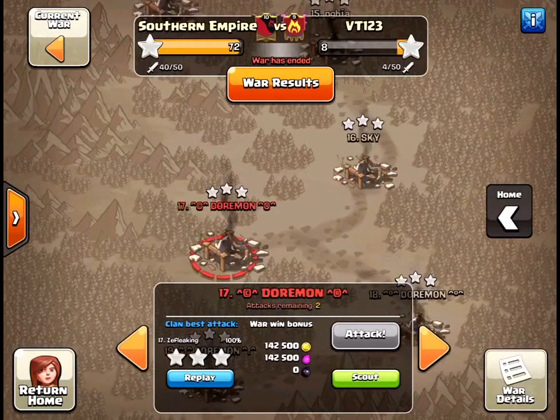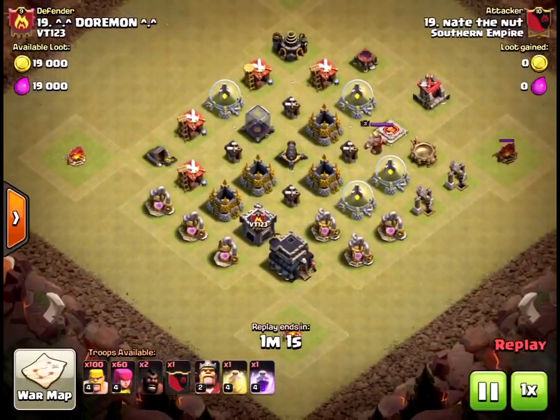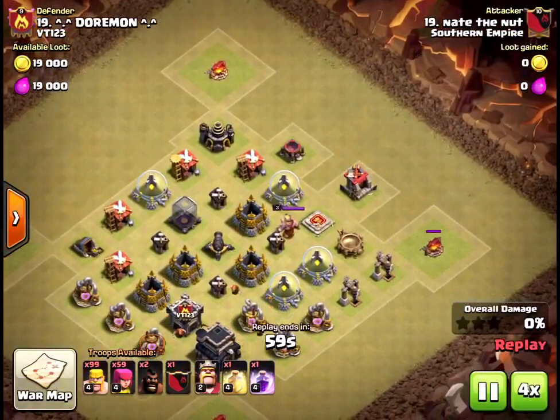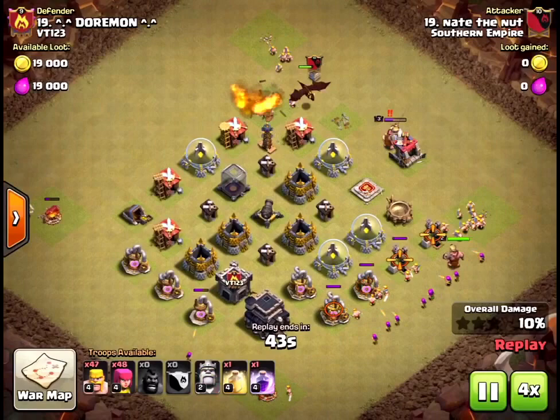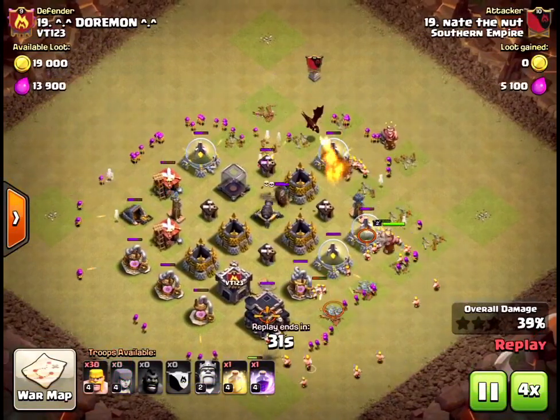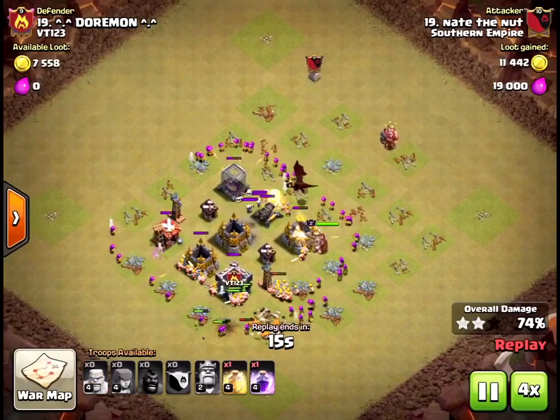I got a 3-star, but this guy attacked first. I'm going to show you the one I attacked. Looking at this base, I just used Barch and stuff. I thought it had some CC troops, so I brought two hogs. But I basically just barched it — Barch isn't that strong.